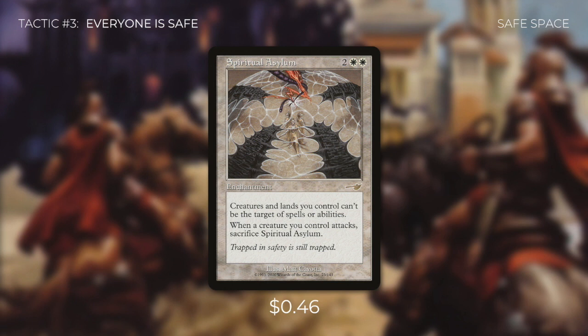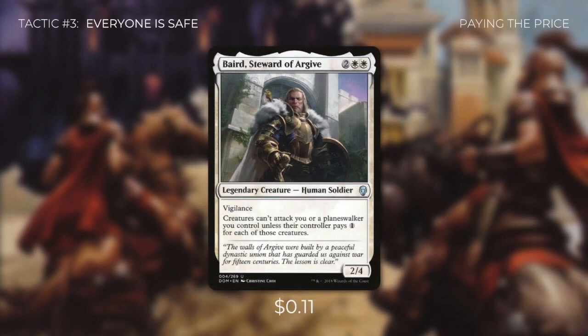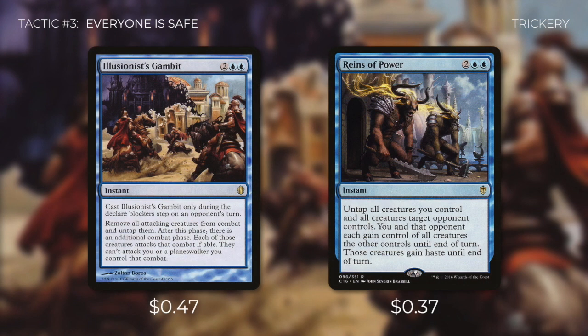That second part is a downside in most decks, but in this deck we're really not going to attack with any creatures until we're completely set up to win. We've talked about protecting Lavinia, but what about protecting ourselves? We're running Baird, Steward of Argive. Baird says creatures can't attack you or a planeswalker you control unless their controller pays one for each of those creatures. While this may seem like a small taxing effect, it's a great way to deter attacks. And if our opponents do attack us, we have tricks with Illusionist's Gambit and Reins of Power. Illusionist's Gambit forces the opponent to redirect all those attacking creatures at someone else, and Reins of Power lets us swap creatures with an opponent to block — or even use as a surprise finisher.